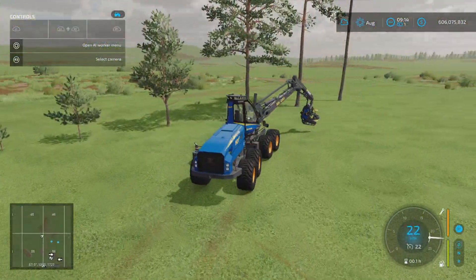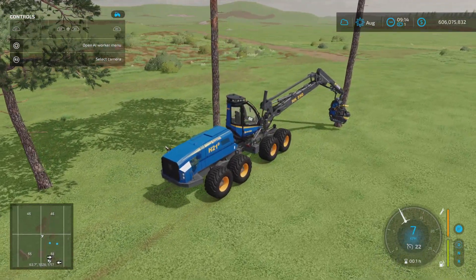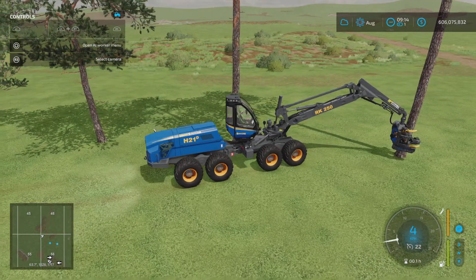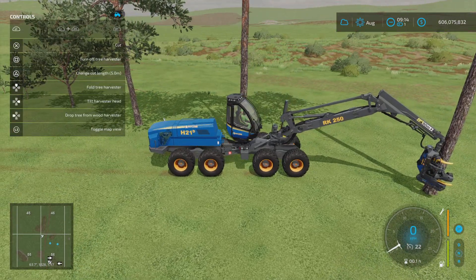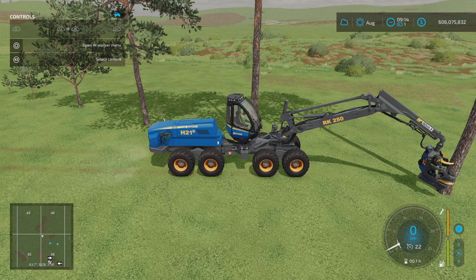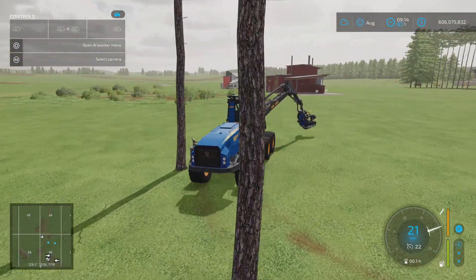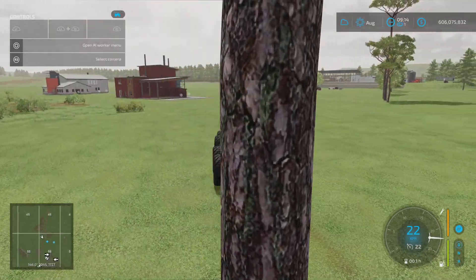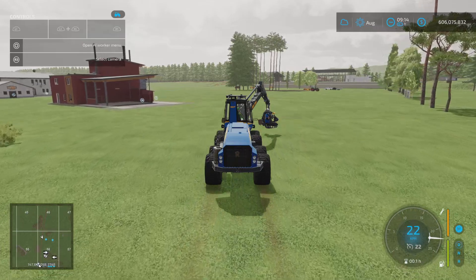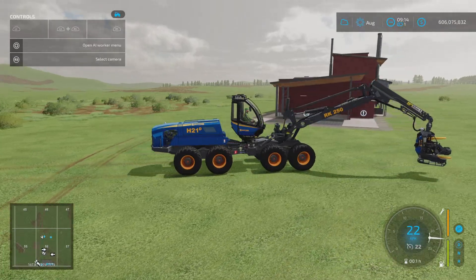That only leaves the pines and the spruces, which we've already cut down. Let's go for the really tall pine — we're getting the cut icon on the top left, so that one we'll be able to cut down. Let's head over to our little plantation and cut down some of these trees to showcase how the tree harvester works. Pretty cool bit of machinery.